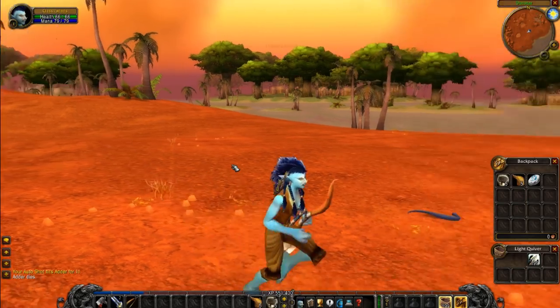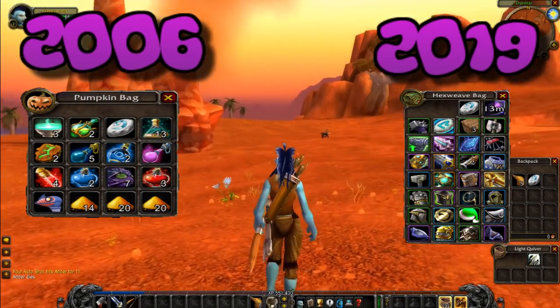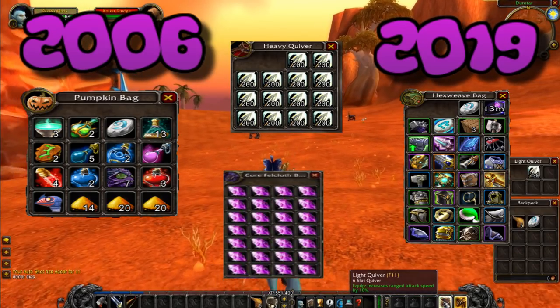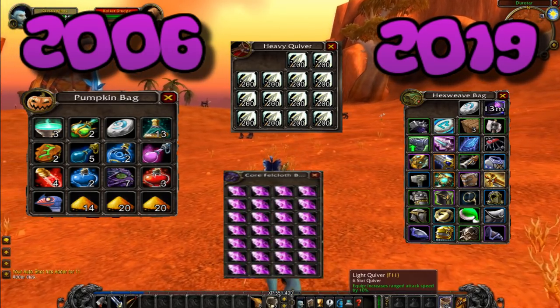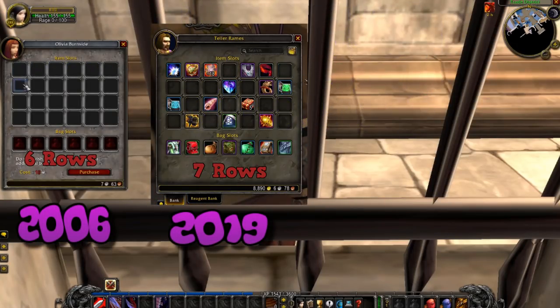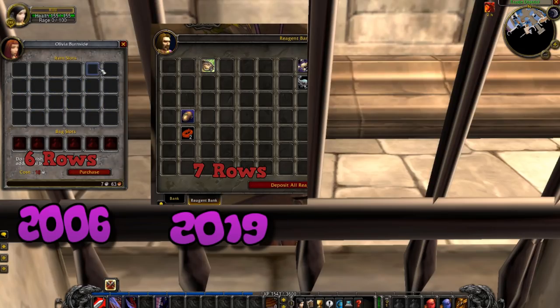We all know bag space is very limited in World of Warcraft Classic. Bags are smaller in general. Hunters have quivers, Warlocks have soul shards, everybody's gotta keep reagents, and all of those things. But did you know that the banks are smaller too? You'll actually be missing 4 item slots and also a bag slot. And if you're really new, you're going to notice the whole reagent tab is gone too.